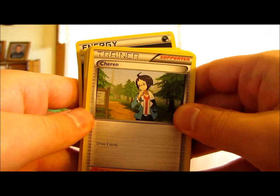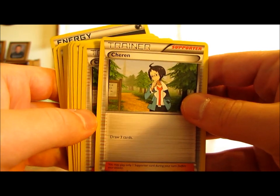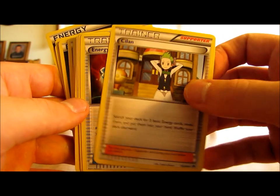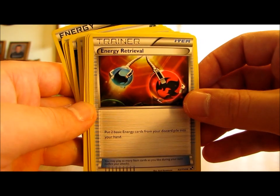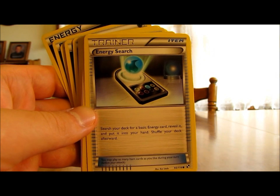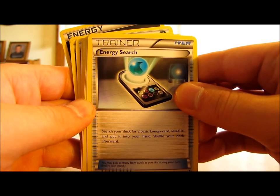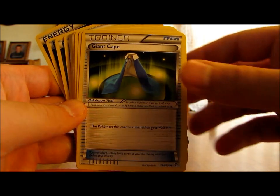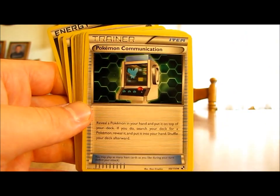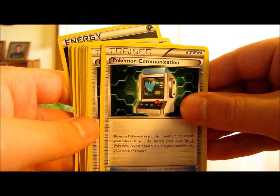Now moving on to the Supporter, Trainer, Tool, and Energy cards. There are two Cheren, which let you draw three cards. One Skyla, which lets you search your deck for three basic energy cards and put them into your hand. Two Energy Retrieval, letting you put two basic energy cards from your discard pile into your hand — very important for the high-energy Pokemon in this deck. Two Energy Search to put a basic energy card from your deck into your hand. One Giant Cape Tool card that gives a Pokemon 20 more HP. Two Pokemon Communication, letting you swap a Pokemon from your hand for one from your deck.